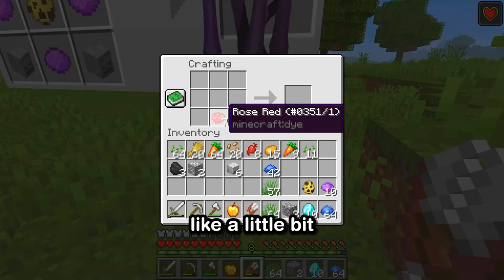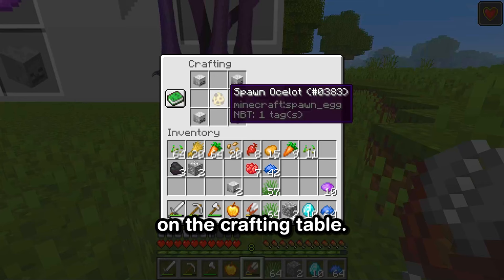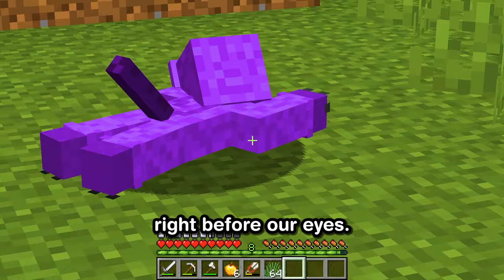Here we are at the crafting table, mixing lapis lazuli with the red flowers — and voila, we've got ourselves some purple dye! It's kind of like a little bit of magic, crafting something new from different elements. And just like that, we've got everything we need. It's time to bring Catnap into the world. Okay, here goes nothing. Everything's in place on the crafting table — the eggs, the skulls, and now the purple dye. And now we wait. Don't forget to hit that like button if you enjoyed this crafting adventure and subscribe. And yes — there it is! After a couple of seconds, Catnap spawns right before our eyes. We did it!